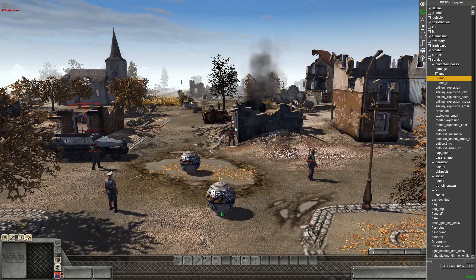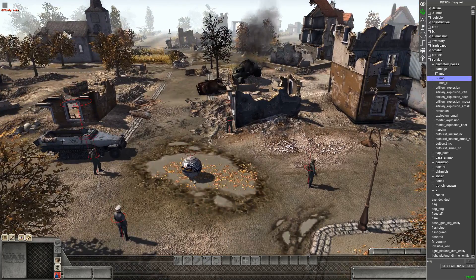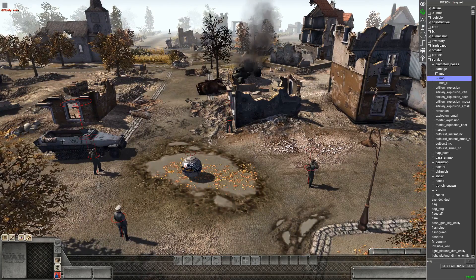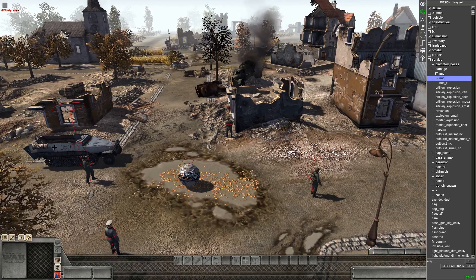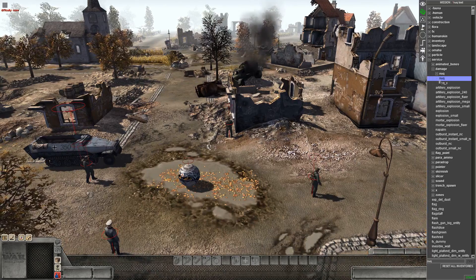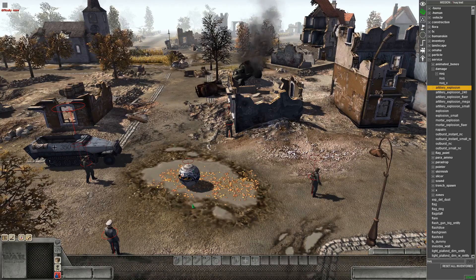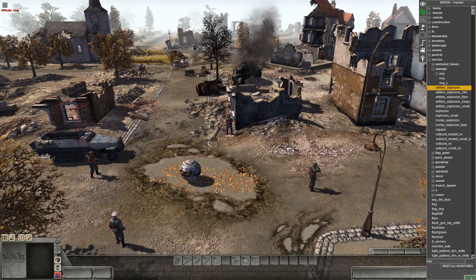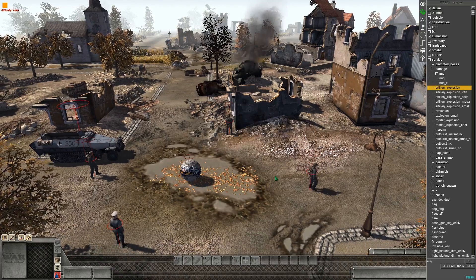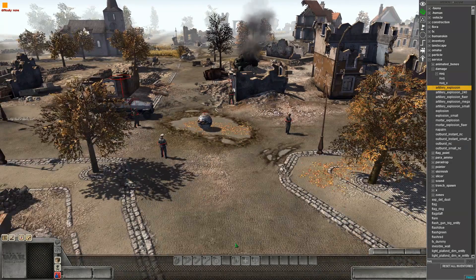So you just place it down, and the thing basically won't explode — you can shoot it with small arms fire and nothing will happen. The easiest way I find to make it explode is you go to Artillery Explosion, which is even in the same folder. Place that down and it will let the nuke explode. So if we just start everything now and click where the nuke is — explosion.